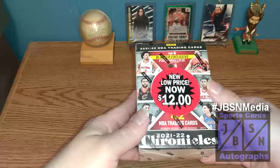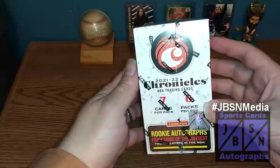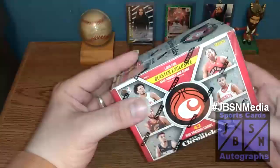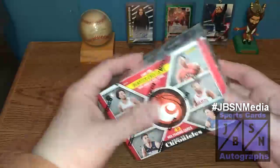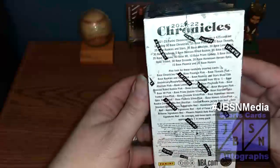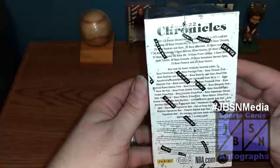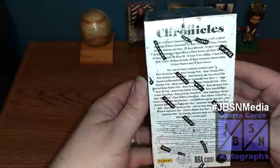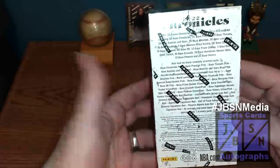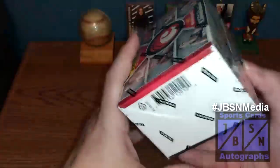There are six blaster exclusive pink parallels in here. The breakdown: seven cards per pack, six packs in all for 42 cards total. We're looking for rookie autographs and blaster exclusive base rookie and stars. We can also find platinum one-of-ones in the base rookie and stars. Autographs are possible — rookie autographs. Non-base cards are one in every pack.